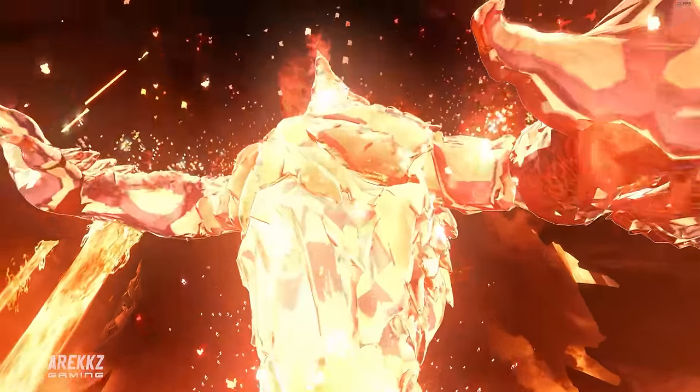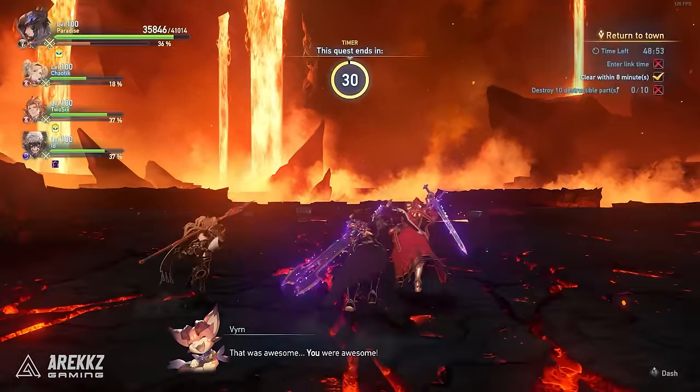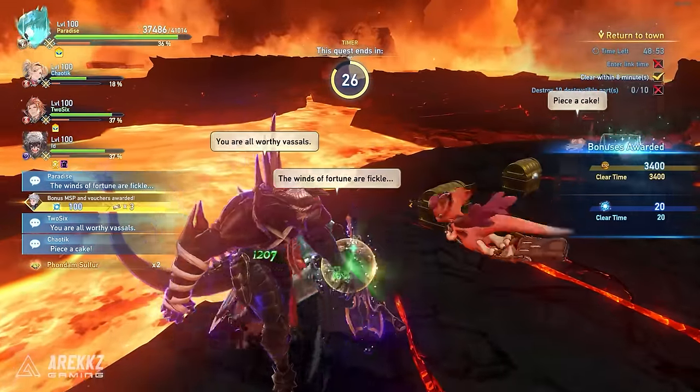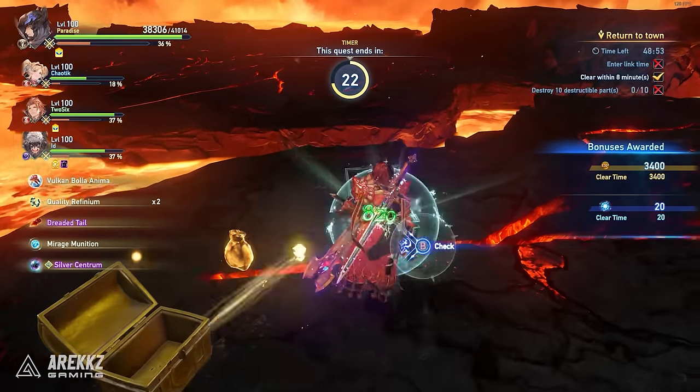Since we have now confirmed that both War Elemental and Supplementary Damage have dropped from the Curios from farming this quest back to back, we wanted to share it with you guys just in case it helps, and it possibly has higher odds of dropping attack sigils including these two, which are extremely rare and powerful.